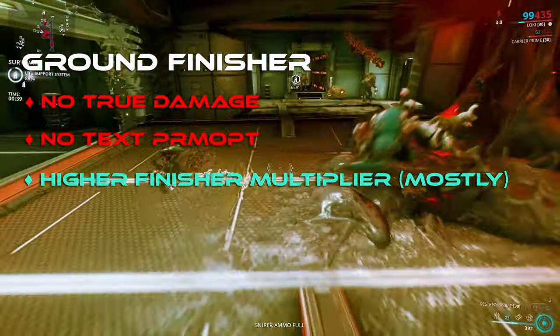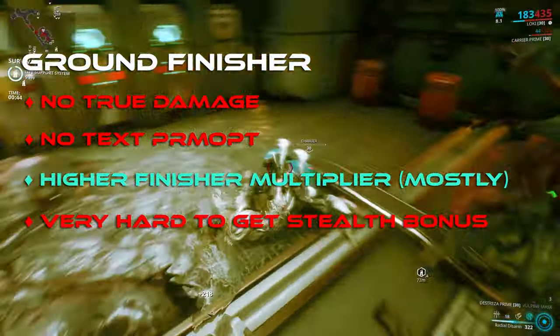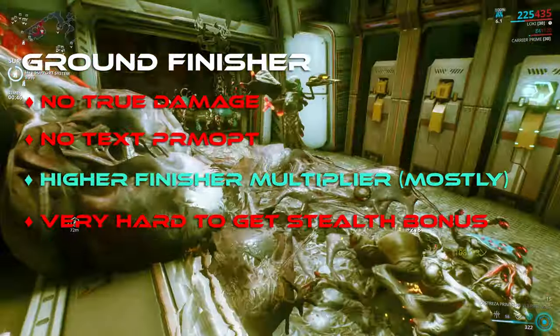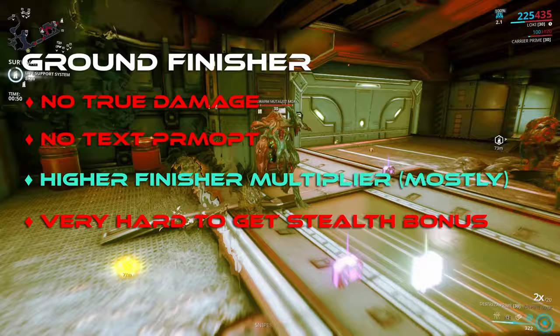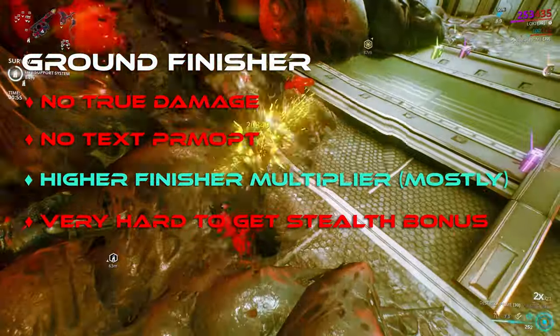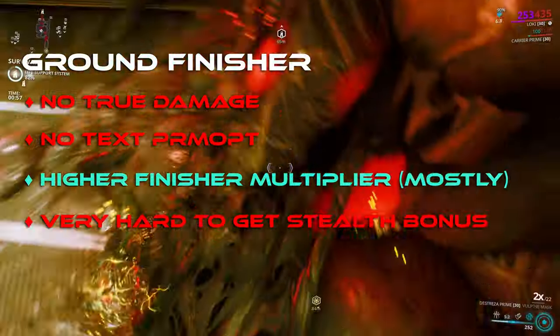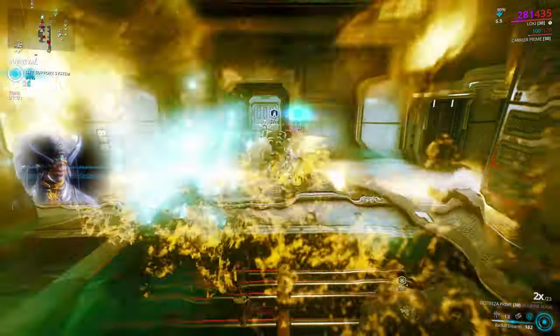In my experience, setting up a ground finisher will normally mean the enemy is alerted, so you lose out on any stealth modifiers. Whilst ground finishers are a thing and they'll give you a lot more base damage than normal attacks, building around it is the same as building around Gara's Splinter Storm for damage — it's doable, but it's a complete waste of time and effort.